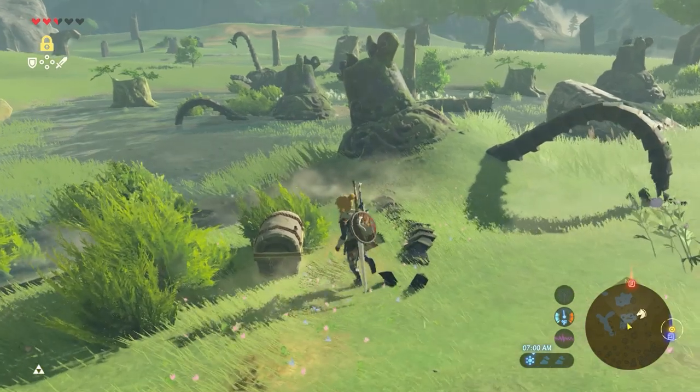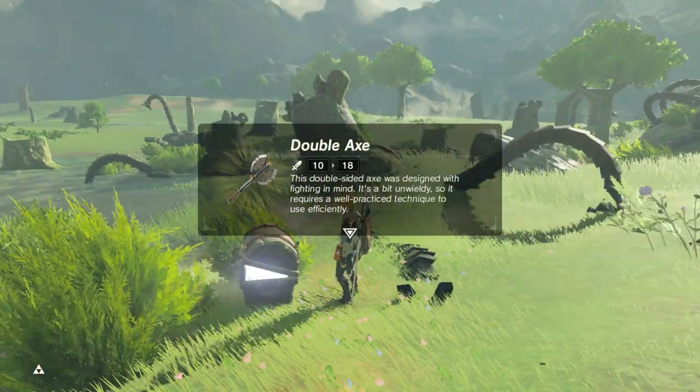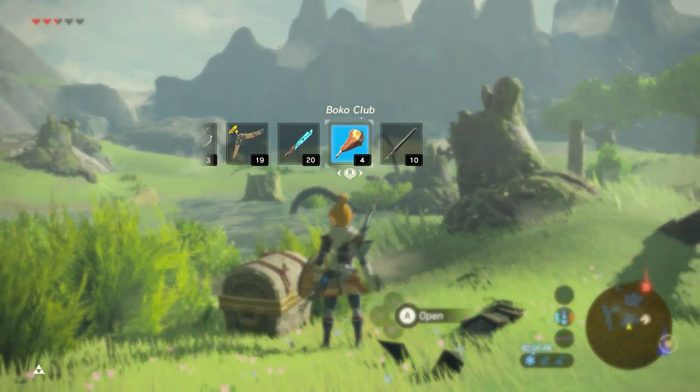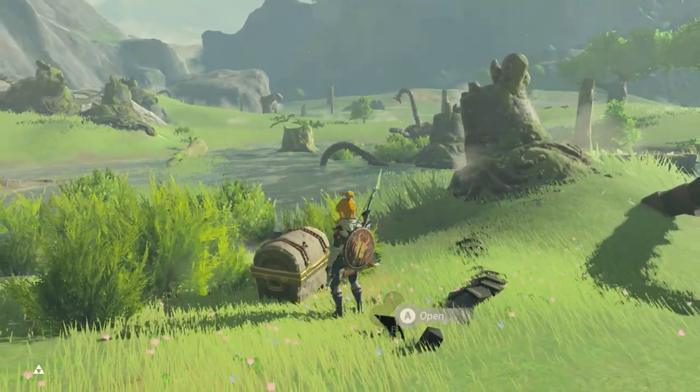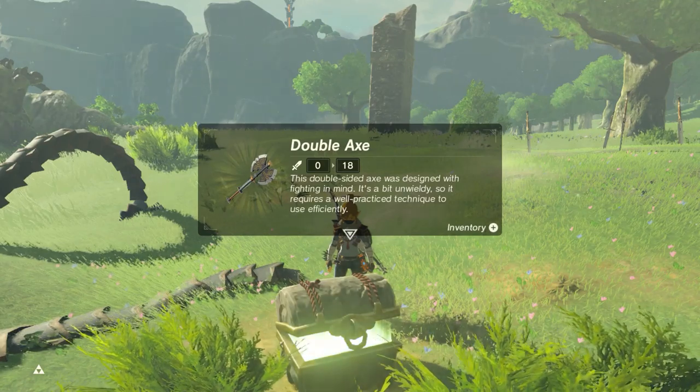There's also a chest right here. Let's see what's in it. Oh, wow, that's actually really cool. Let me throw this Boko Club out. I don't need that. Speaking of chests, let's use a couple more amiibo here and see what we can get.